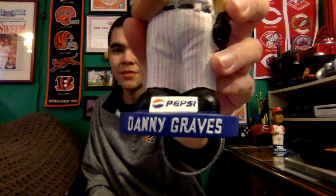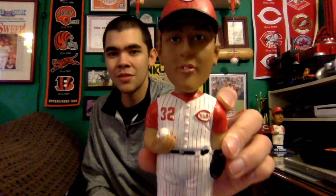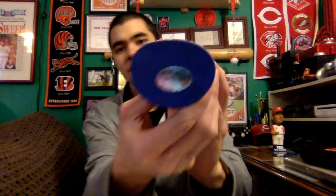It's got the blue base with his name in white letters, the Pepsi logo, old pinstripe Reds uniform, his name and the Reds logo right there, holding the baseball, black glove, black-billed hat with the Reds logo. The back has the Pepsi logo on top of the hat, and it says Graves 32. The bottom, as with Harnish, has the gold AGP bobblehead sticker right there.